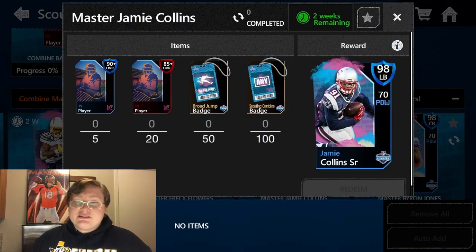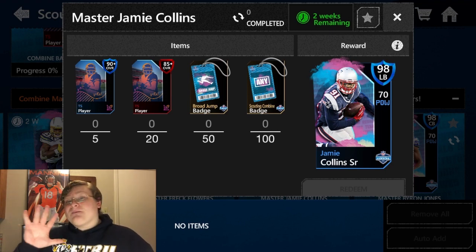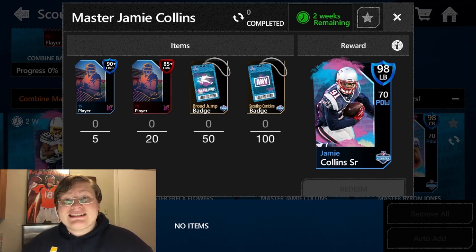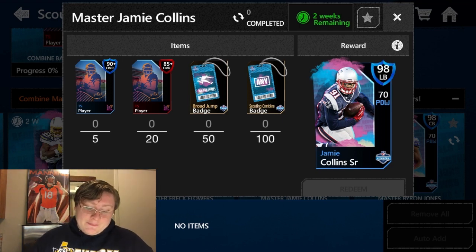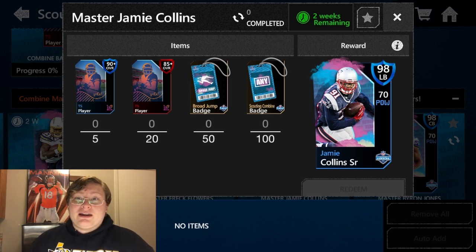We have Jamie Collins Sr., the superstar linebacker from the New England Patriots. To get Jamie Collins Sr., you need five 90 or higher TS players, 20 85 or higher TS players, 50 broad jump badges, and then 100 of any Scouting Combine badge. Hit claim and you will earn the 98 overall Jamie Collins.